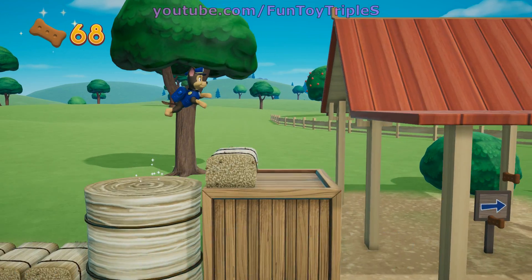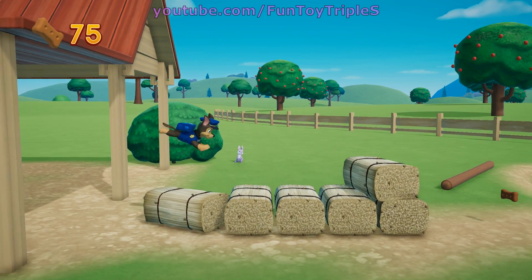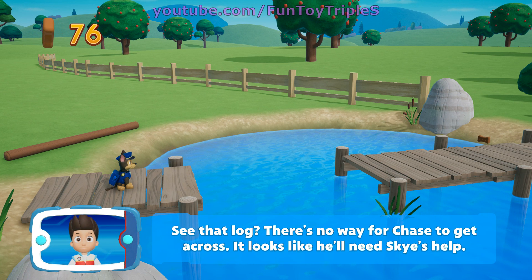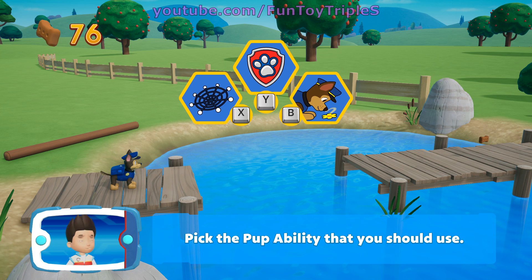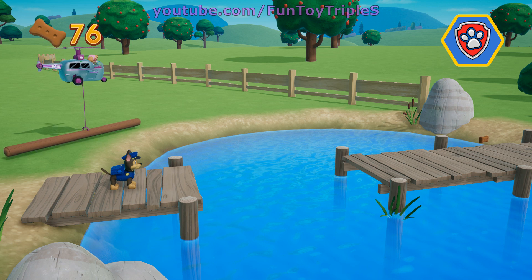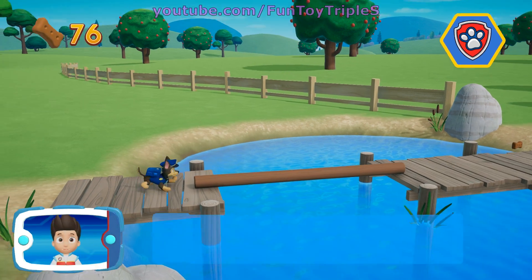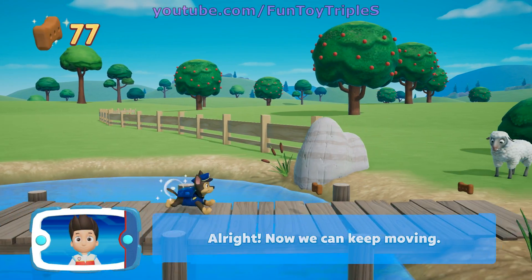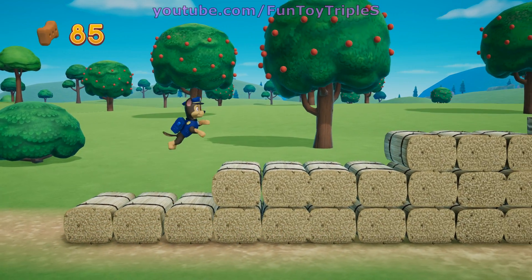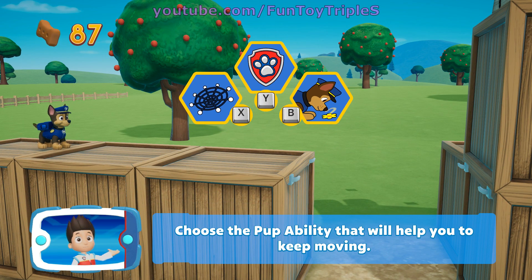We're almost there! See that log? There's no way for Chase to get across. It looks like you need Skye's help — pick the pup ability that you should use. Now we can keep moving! Keep collecting pup treats whenever you find them. Choose the pup ability that will help you to keep moving.